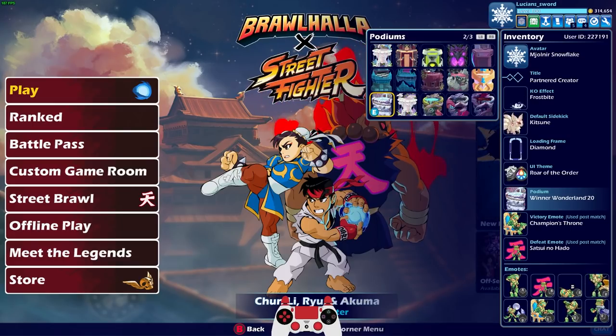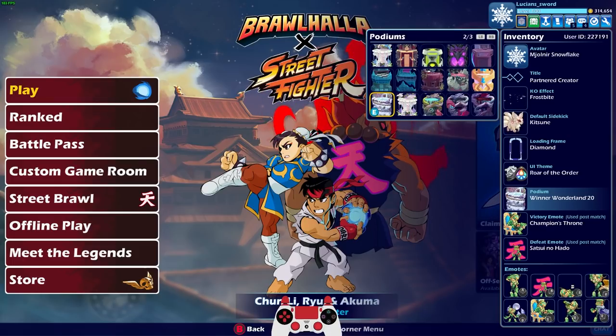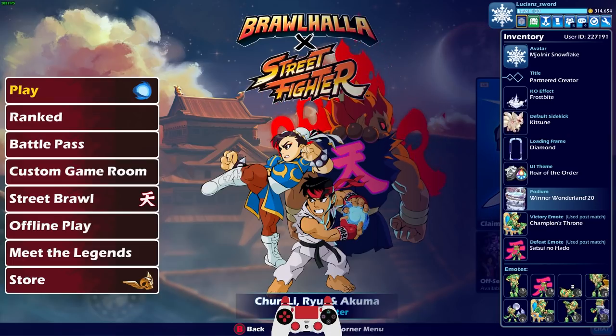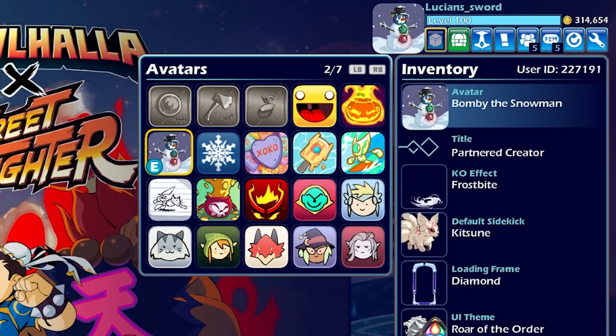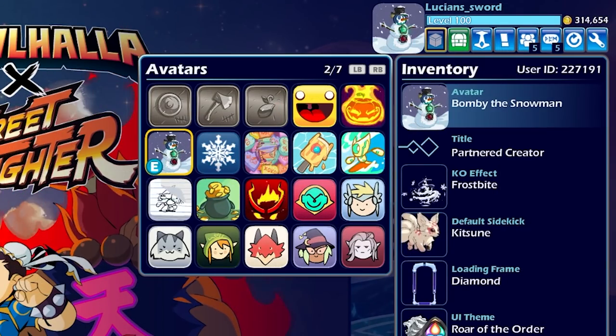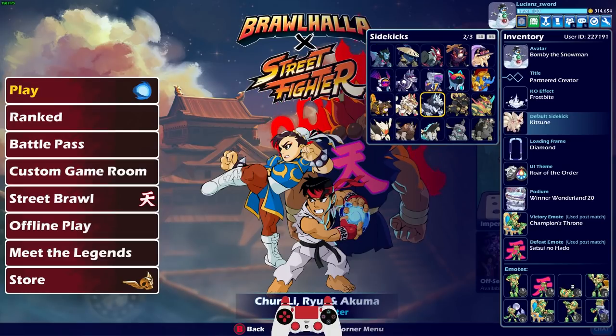It's supposed to be Winter Wonderland, specifically Winter Wonderland 2020. I also have the older ones — there's Winter Wonderland 2019. We'll use 2020 as the most recent one. Actually, I changed my mind — on this one I want to use Bami the Snowman for the Avatar. I like that one a lot. Sidekick doesn't really matter too much, so I'll just leave that.